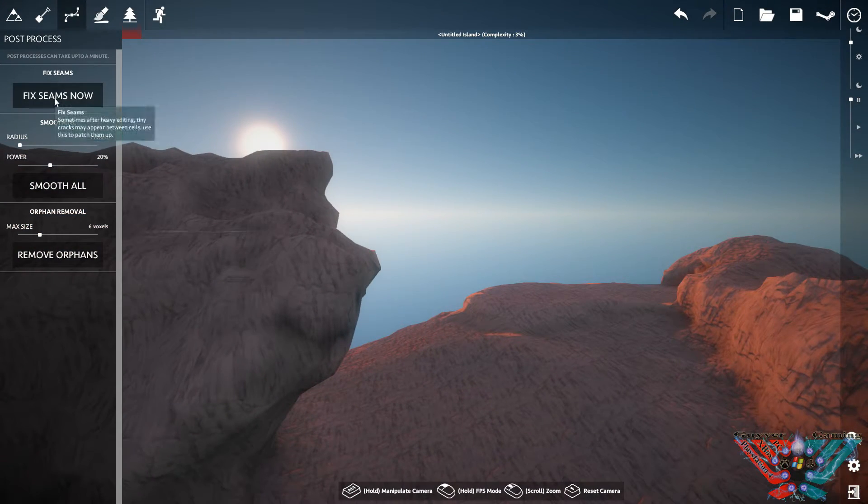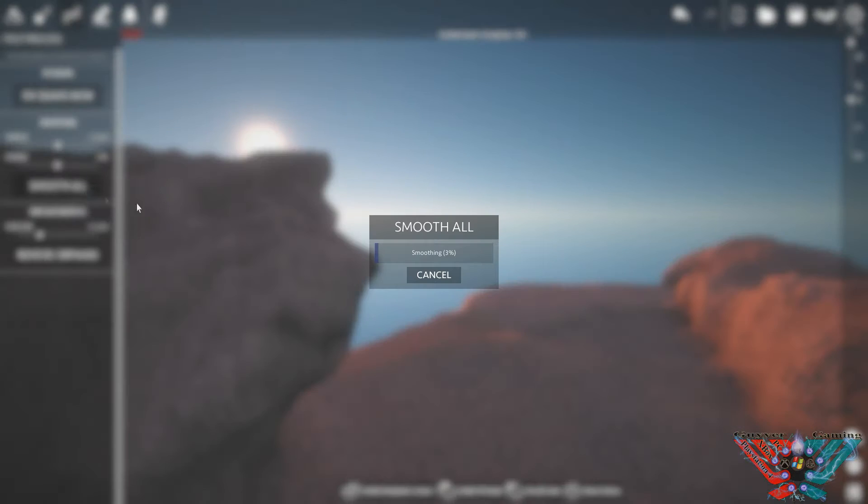You've also got your smooth tools and fix seam tools. Sometimes heavy editing creates cracks between cells, and this will fix them so it'll look really cool. For smoothness - exactly what it says on the tin. If I go up to 25 intensity, this will smooth out the entire island in one click, going around all the edges and rounding them off. I've never done it this high before - I've just used it for tweaking little bits.